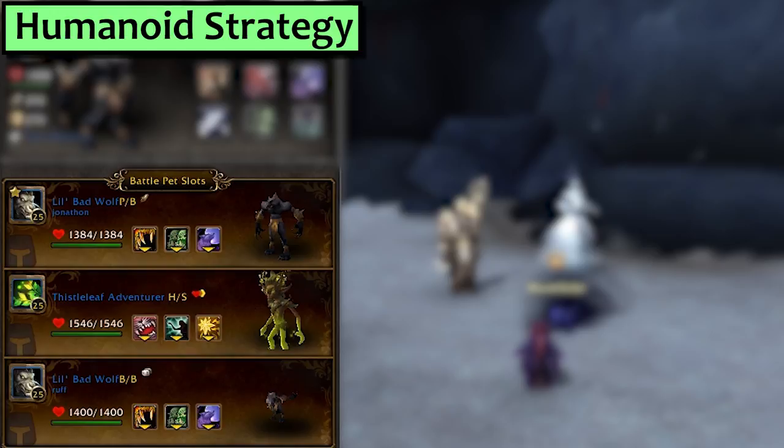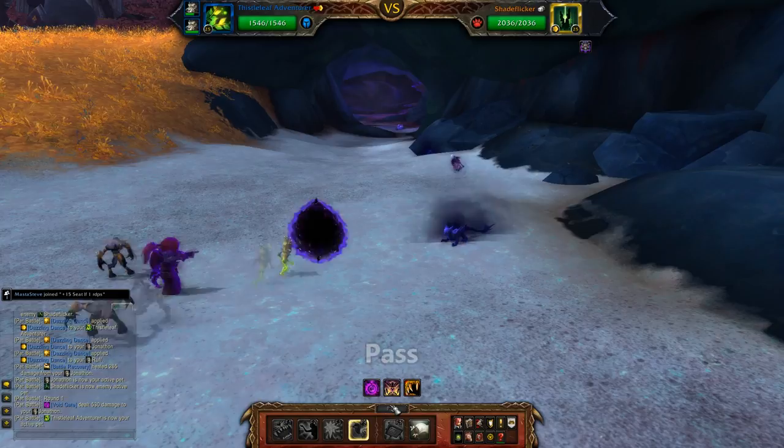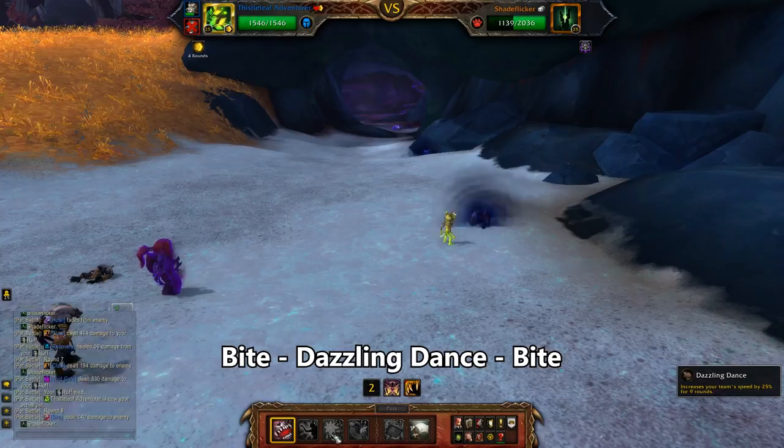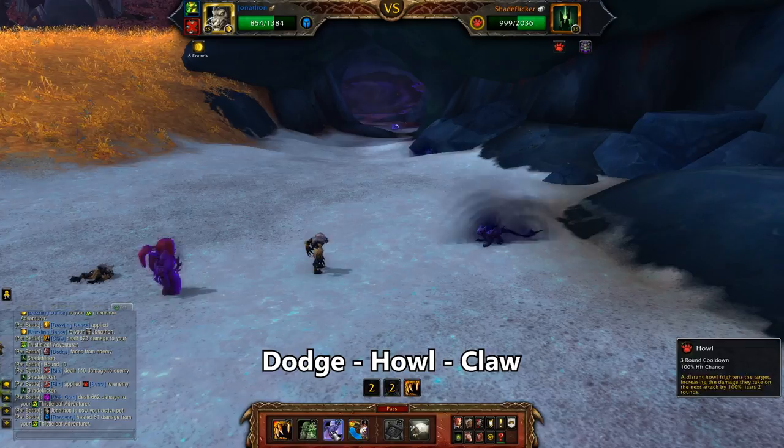Next is Humanoid. I'm using not one, but two Little Bad Wolves with Claw, Dodge and Howl. Have one of them in front. The other pet is a Thistleleaf Adventurer or Dandelion Frolicker, and it's gotta have more health than either of your wolves, set up with Bite, Frolic and Dazzling Dance. I'm warning you right now that you gotta win a 50% dice roll to win this one, so be prepared to try it a couple of times. Start with a wolf, pass, and he brings in your Imp Dude. Use Dazzling Dance, and then swap to the other wolf. Use Dodge, then Howl, then Claw twice. That wolf dies and the Imp comes back out. Use Bite, then Dazzling Dance, then Bite again. He pulls in your remaining wolf.